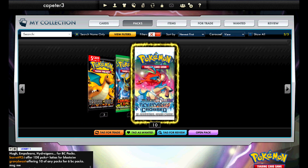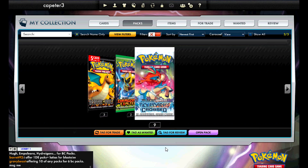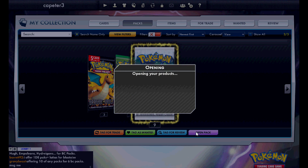Alright, we're hitting another Ace Spec pack. Got Gold Potion — that's a good one. Second best to Computer Search but still playable. Nothing really in the next pack.